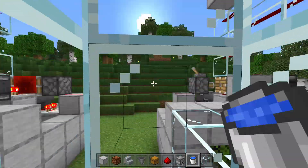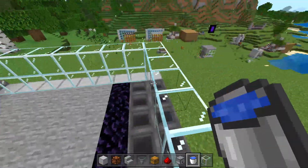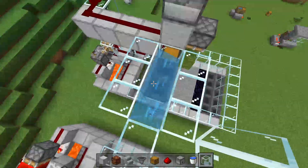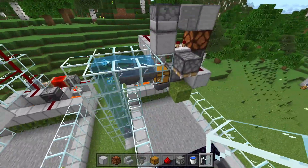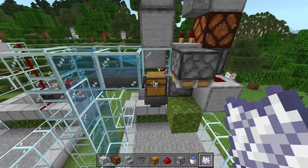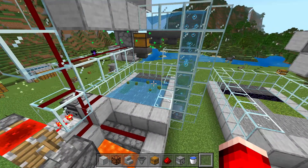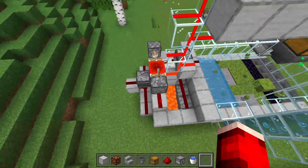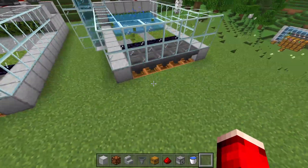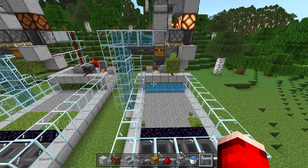Hop in here and waterlog all of these blocks — you'll get pushed up by the water stream. When bone meal is produced it's going to come up, shoot out, and go across into this chest. To use the farm, go into this chest, throw in a stack of bone meal, and then turn this lever on. It's going to start making tons and tons of moss, it's going to get shot across, composted, and end up in this water stream. Wait a second — you can see the composters are being filled up and then bone meal will be shot out of this tube and go back into the chest.